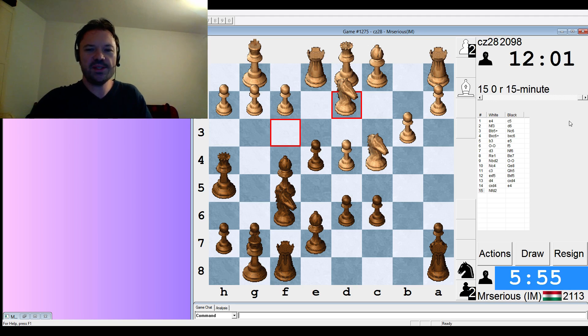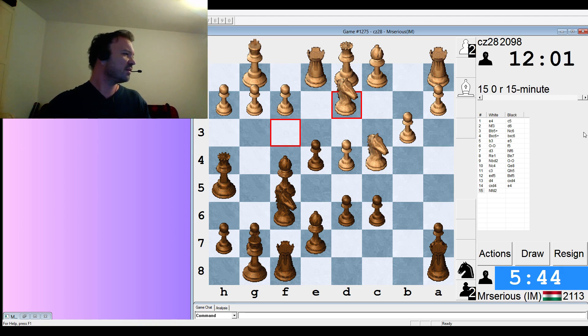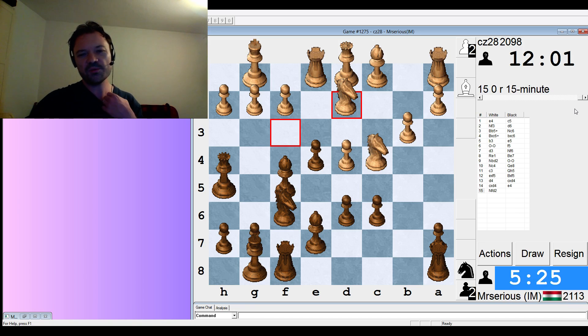Time is wasting here — we don't want to hang our queen in the confusion. Feels like black should have something. I end up playing 15-minute games. I'm down to five minutes and I'm really trying to put this guy away. There's just no concrete win in this position for black, and I've been kind of burning the clock trying to find the forced win in a position where there really isn't anything.